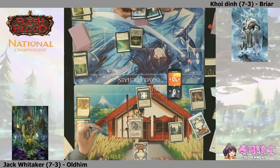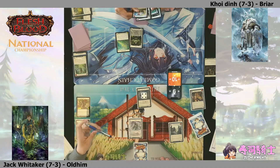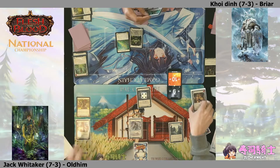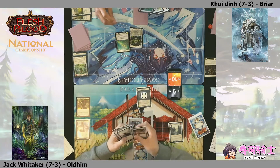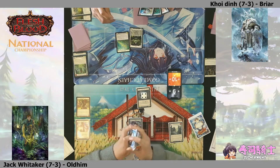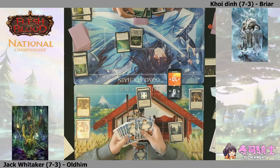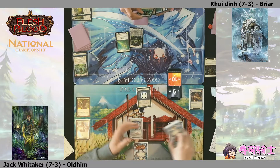Koi's doing a good job of buying himself flexibility - stripping cards from the hand and waiting to push through with one of those classic Briar turns: get the Embodiment of Lightning, get Rosetta Thorn going. Jack on the other hand is being very careful, playing it safe, defending as much damage as possible and really making that hammer work.